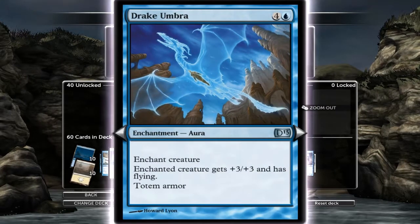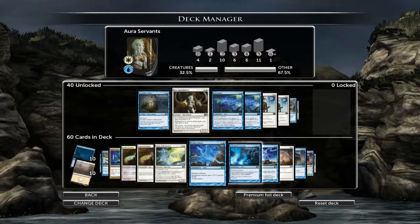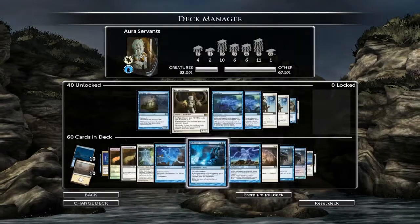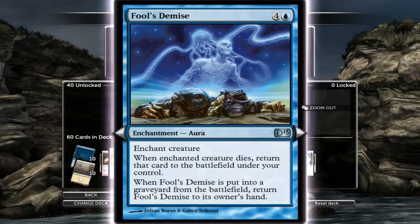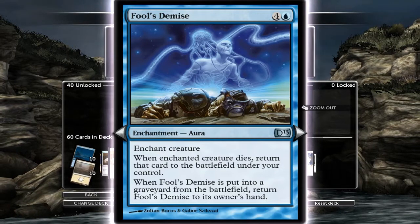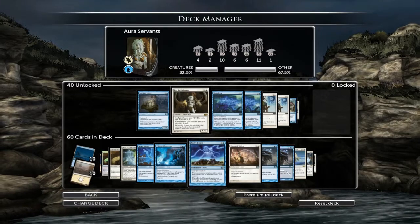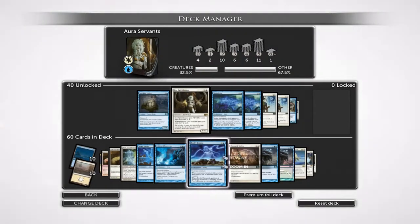I run one of the Drake Umbras - obviously plus three, flying, and you get Totem armor for five. This is where it gets insane - everything in this deck is so expensive. Following Footsteps - put it on a creature and you get a copy of that creature each upkeep. You can use it to kill legendary creatures or just beef up your side. This card I haven't run before - I've just chucked it in the deck to try it. When the creature dies, return that card to the battlefield under your control, plus you put this back in your hand. It's a five-cost so it's probably going to be rubbish.